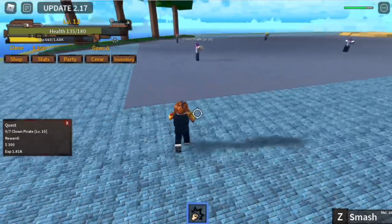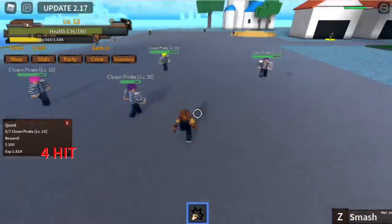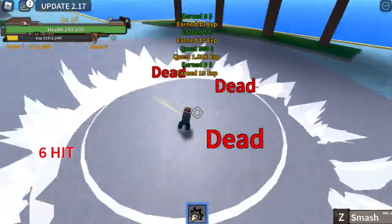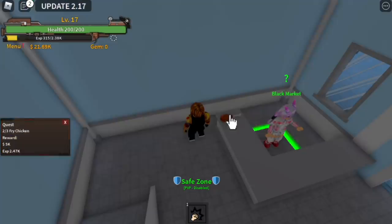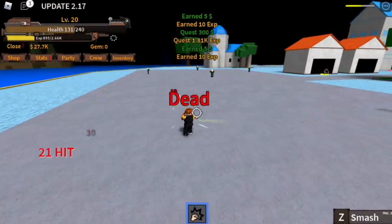For the clown pirate quest, it's very easy. Lure them and use your smash after that — you can one-hit them with your smash. Keep doing that, as well as the chicken quest, until you reach level 20. In the first island, every time you have the chance to do the chicken quest, do it — for money.